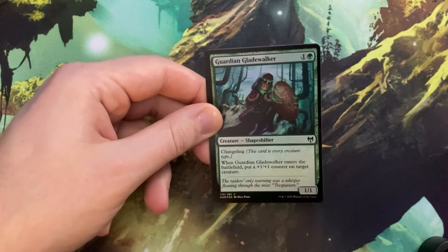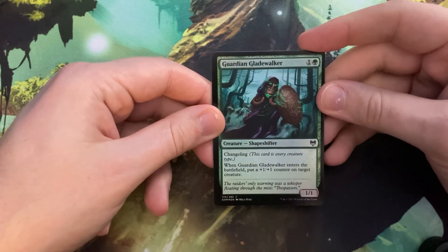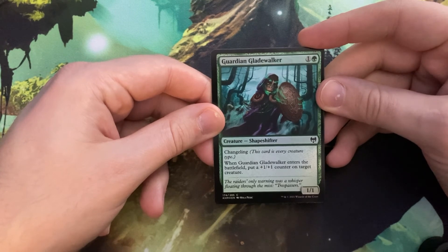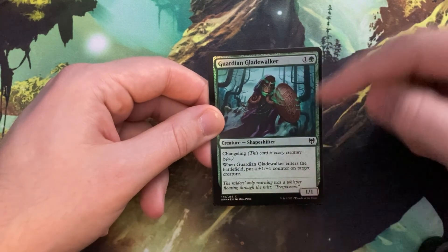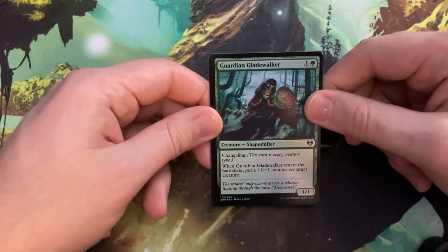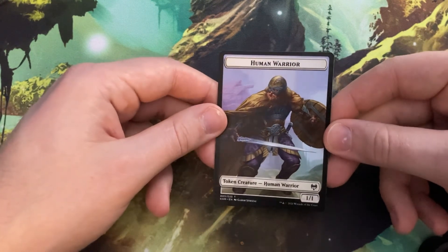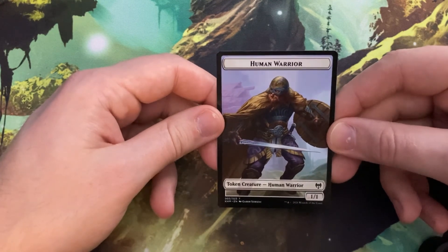My foil looks like a green card — Guardian Gladewalker, one and a green creature, shapeshifter changeling. When Guardian Gladewalker enters the battlefield, put a +1/+1 counter on target creature. He's a 1/1, so he can come in as a 2/2 — and because of changeling he literally comes in as a 2/2 bear. You can either pump another creature or he comes in as a 2/2 himself. My token is a human warrior, though the art looks more like a dwarf than a human.